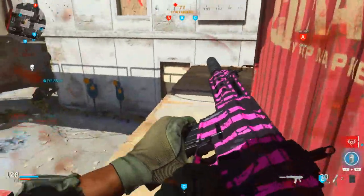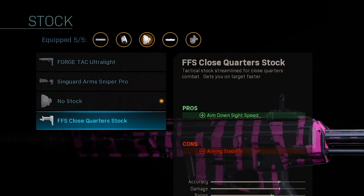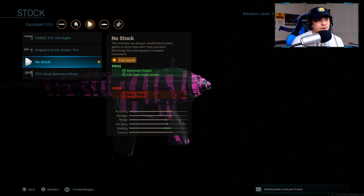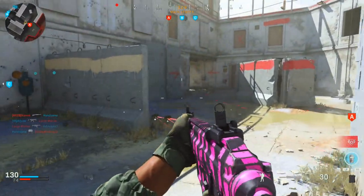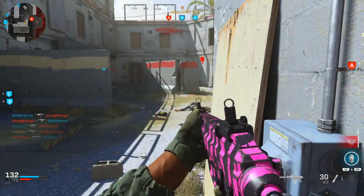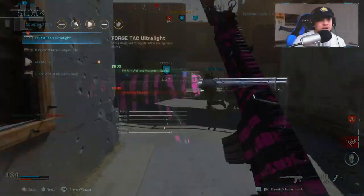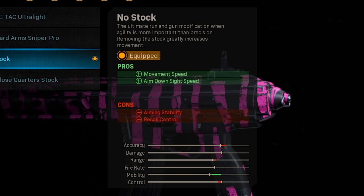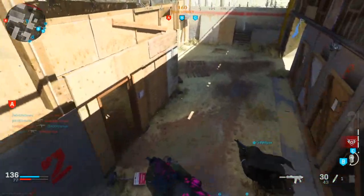It's all about how you use the weapon at the end of the day. I tried all the other stock attachments but found the most success with No Stock. I considered the aim walking movement speed option mainly for strafing left and right quicker, but with this class setup it didn't feel as effective as it did on my M4 setup. I'd rather have the aim down sight speed and movement speed from No Stock.